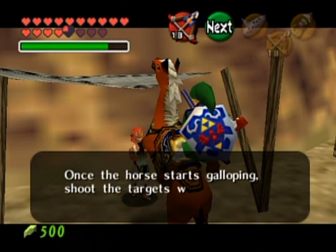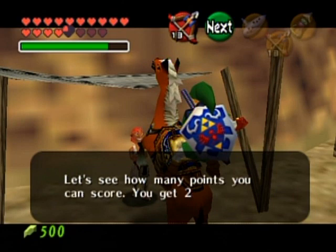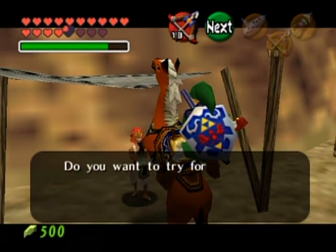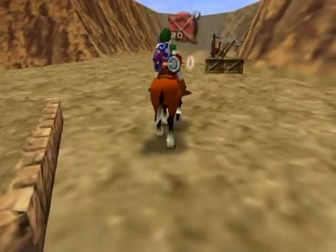Once the horse starts galloping, shoot the targets with your arrows. Let's see how many points you can score. You get 20 arrows — bullseyes are 100 points. 1000 points will get you a heart piece, and 1500 points will get you the last quiver upgrade in the entire game, which will increase your arrow capacity.